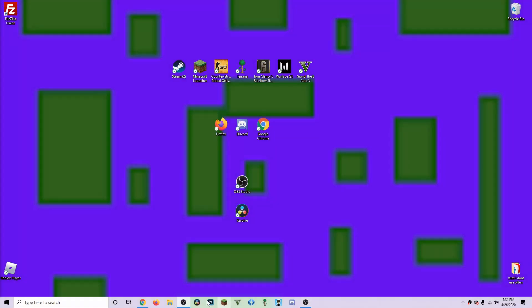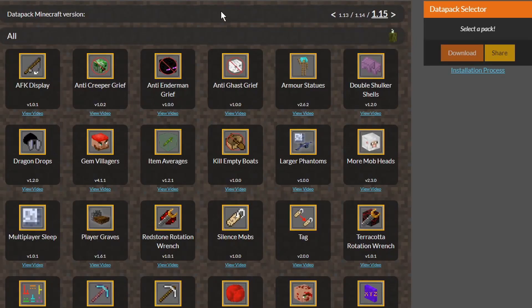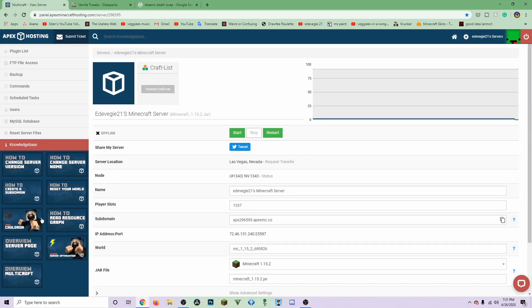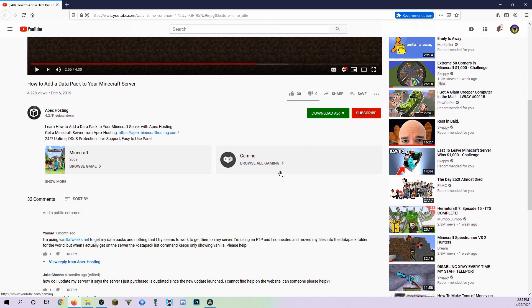Hello everyone. In today's video I'm going to show you how to get data packs on a single player and a multiplayer Apex hosting server. They have their own tutorial for the Apex part — I'm going to start with single player — but I just want to go over this: their tutorial really sucks, not to be rude, and I'm not just saying that because it didn't work for me.